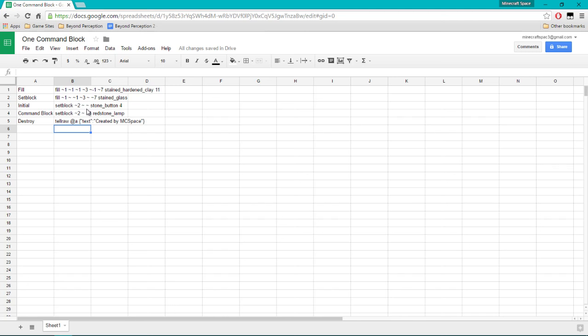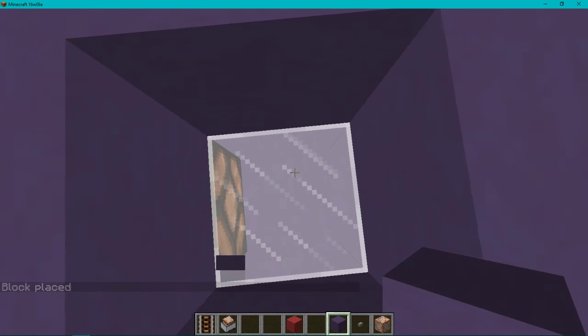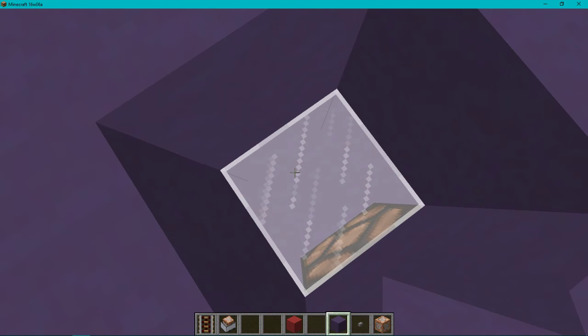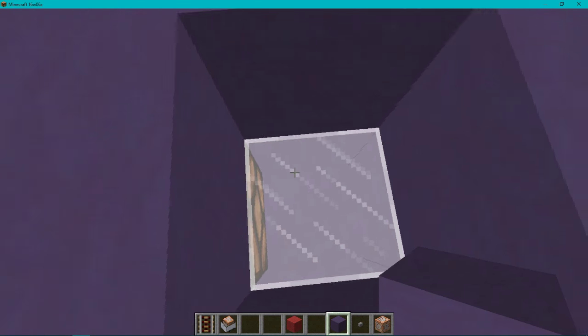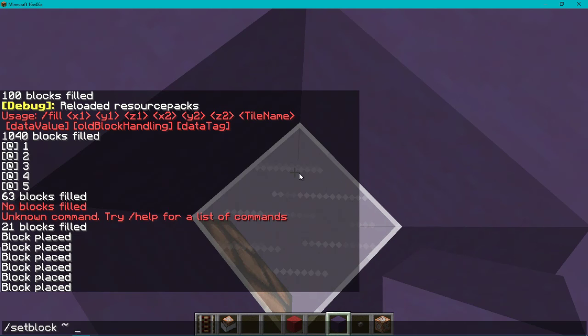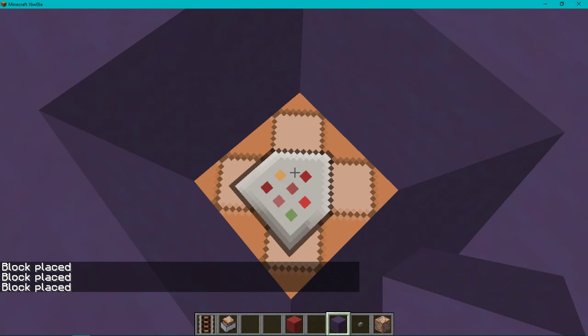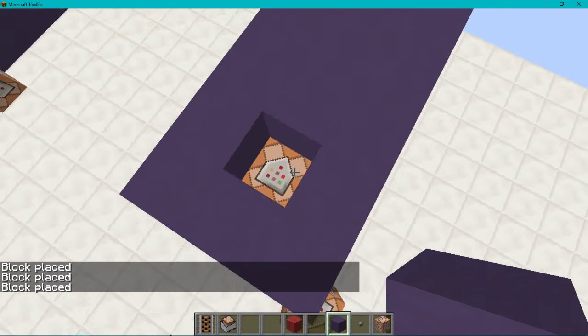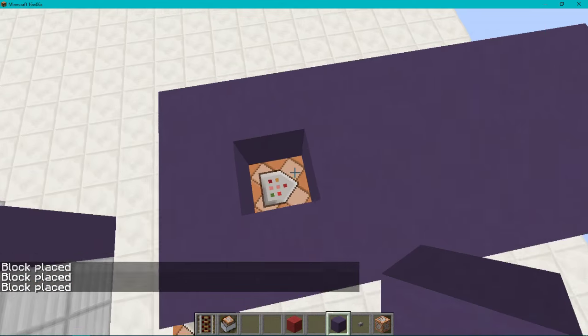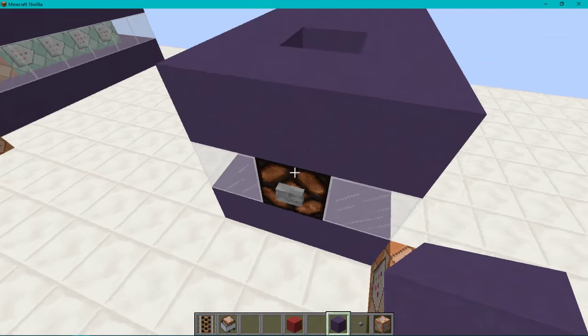Now we must go back into our game, stand right here, and figure out what data value we need to see which way our command blocks must face. We do set block negative one down with a normal command block and try values — one, no; two, no; three, yes. That's the way we want our command blocks to face, so all our data values have to be three. The coordinates are two in the X and two in the Z.